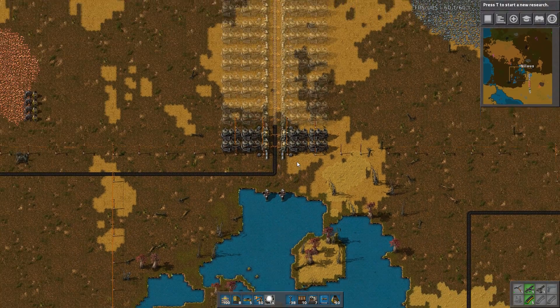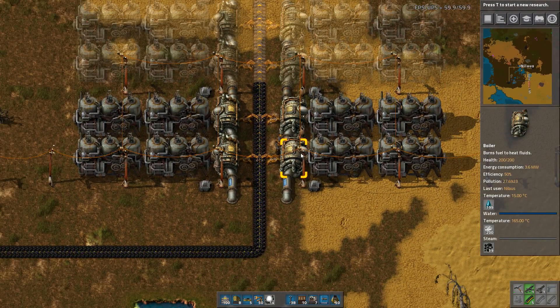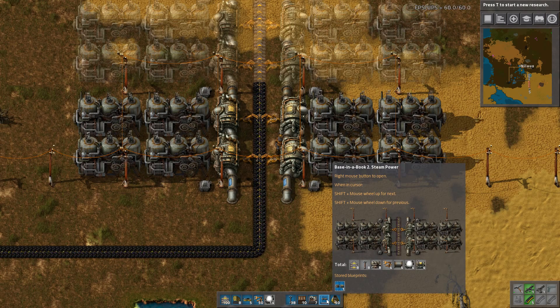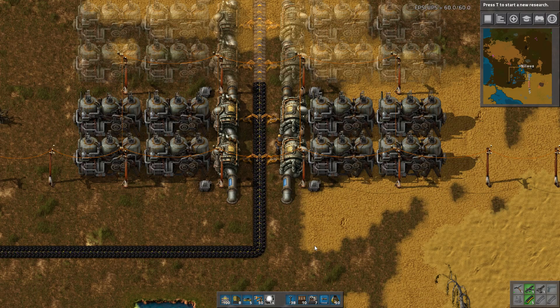In any case, that's a very easy way to get the power going. Power is up and running, we have everything we need. The blueprint is of course available in the description below. I hope you like this very clean, easy way of setting up power and continuing to scale it up. Thank you very much for joining — I hope to see you in another tutorial, bye!